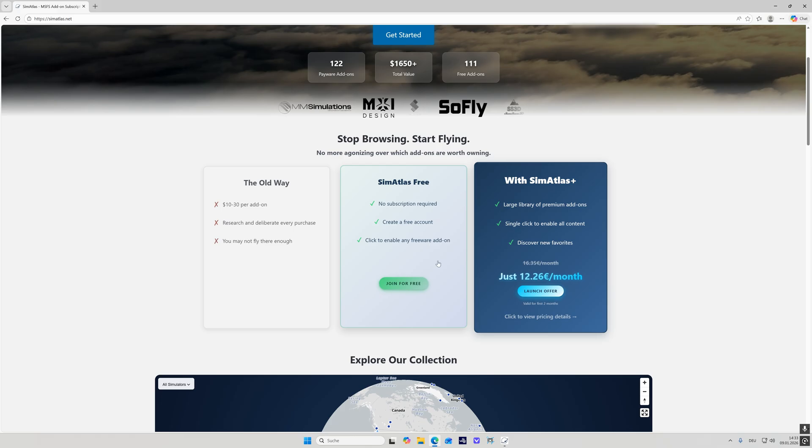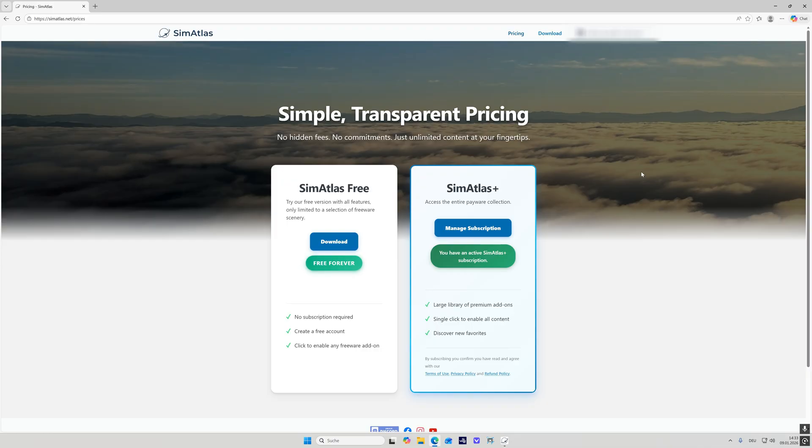The free tier is also a great opportunity to test the app and find out all about it. The sign-up process is really easy. I'm signed up to SimAtlas Plus which gives me access to the payware content as well, and then you get access to the Windows application which you can download and install.